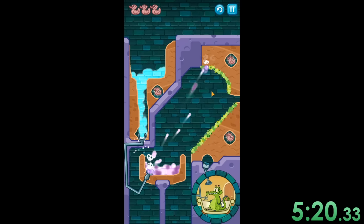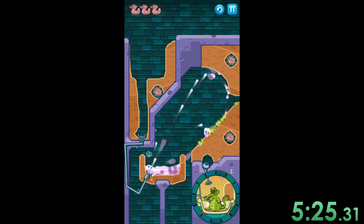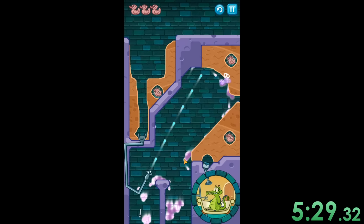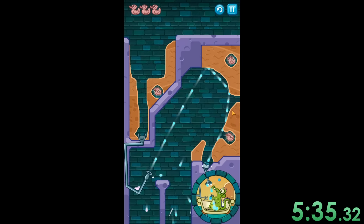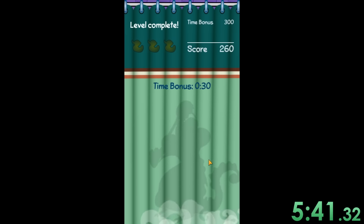Now we have a puzzle where basically we convert the water into toxic waste so we can deal with the vines first. Once that's done, once all those vines are gone, we're going to get rid of the toxic waste and then we're going to let the water just go in there. I wanted to make sure that there was no more toxic waste to make it into my poor boy Swampy's bath, but there we go — nice and easy. We finally were able to do that one.